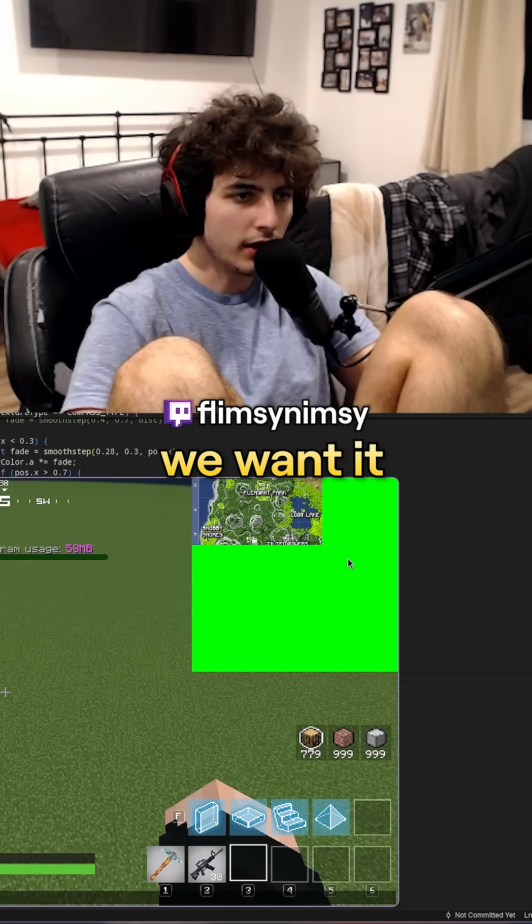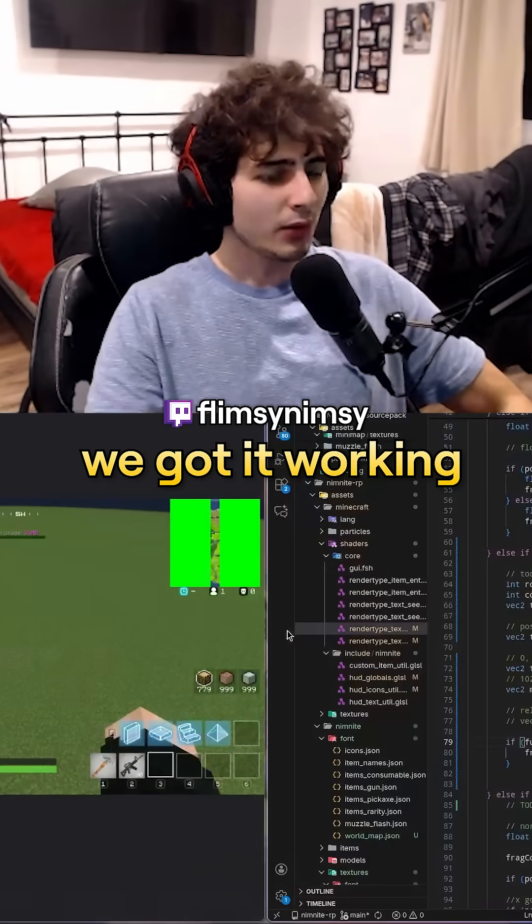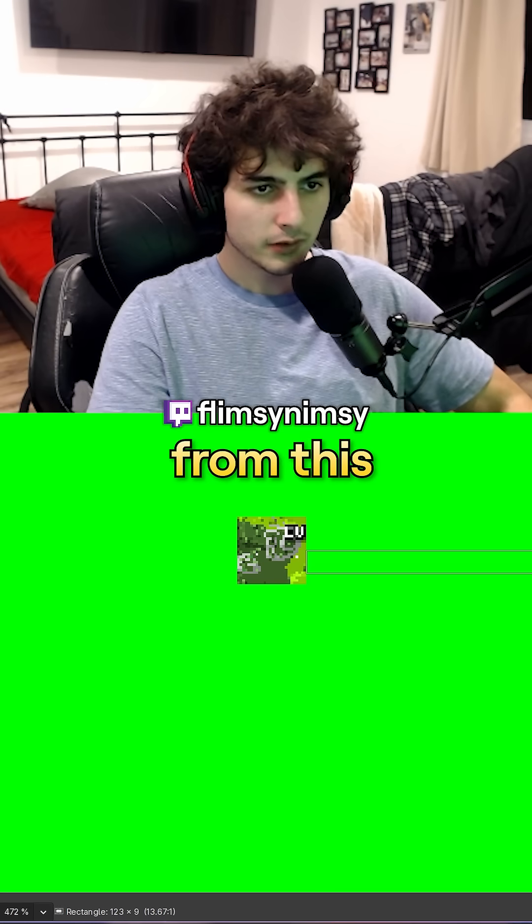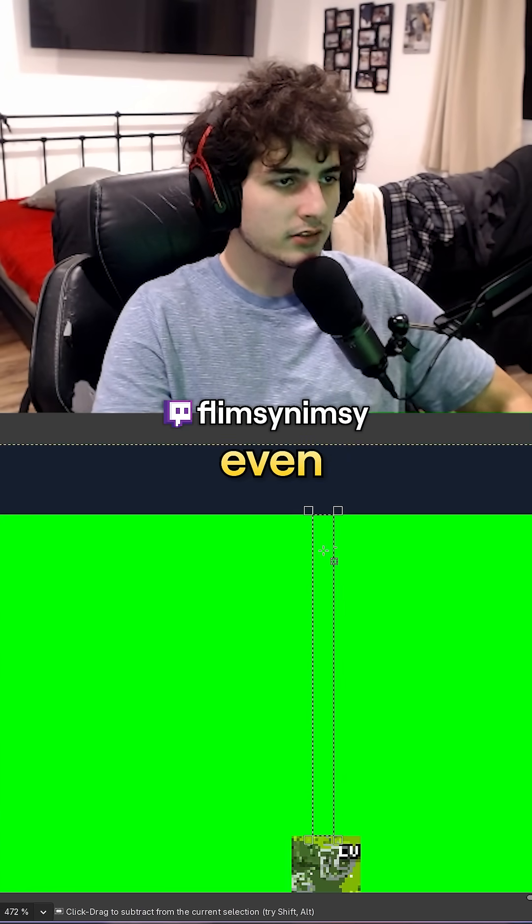Right now it's cropping from the top left — we want it to crop from the center. Cool, we got it working. Now it's actually cropping in the x-axis from the center and it's even from both sides. Now let's check the y. Boom — it's even.